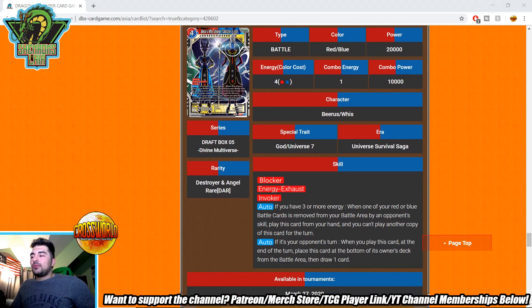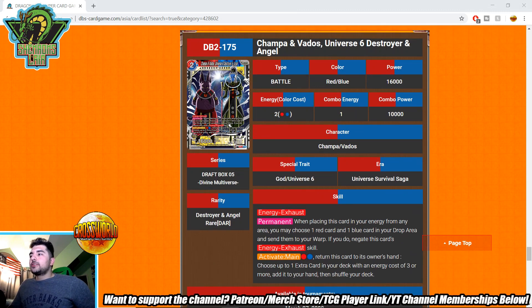The Beerus and Whis Destroyer and Angel — four-drop 20k blocker, Invoker. If you have three or more energy and one of your red or blue battle cards is removed from your battle area by an opponent's skill, play this card from your hand. Auto: if it's your opponent's turn when you play this card, at end of turn place it at the bottom of the owner's deck, then draw one. The purpose: if your Vegeta SSB Inspired Technique gets answered, you have a temporary free Invoker for the turn to help with your seven-recovery. It's a temporary fix though, so maybe a two-of at most.